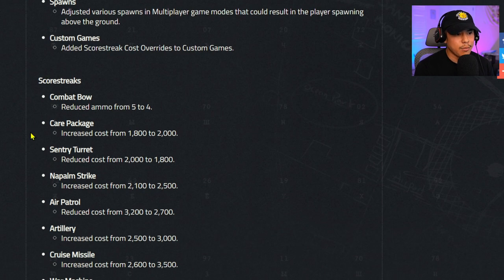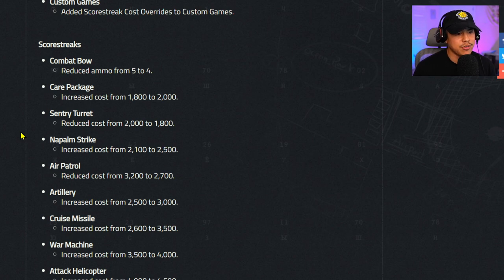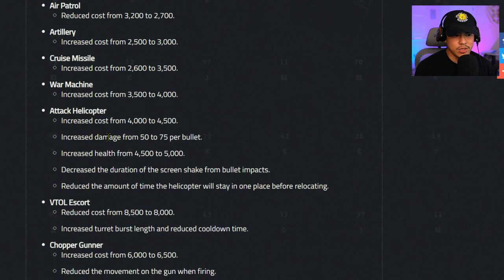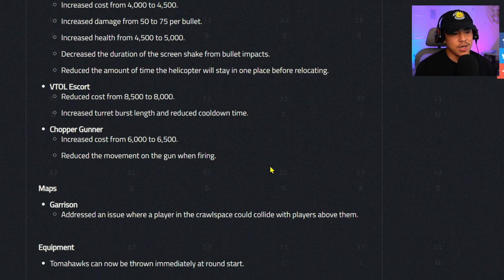Custom games: added score streak cost overrides. Score streak changes — combat bow: reduced ammo from 5 to 4. Care package: increased cost from 1800 to 2000. Sentry turret: reduced cost from 2000 to 1800. Napalm strike: 2100 to 2500. Air patrol: reduced from 3200 to 2700. Artillery: increased from 2500 to 3000. Cruise missile: 2600 to 3500. War machine: 3500 to 4000. Attack helicopter: increased cost to 4500, damage increased from 50 to 75 per bullet, health increased from 4500 to 5000, and the helicopter will now relocate more frequently.